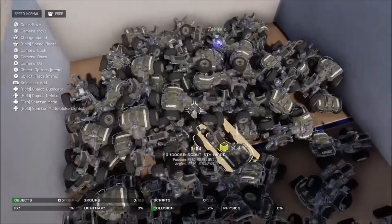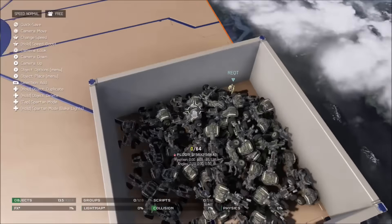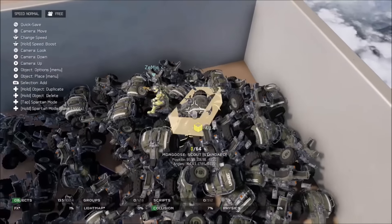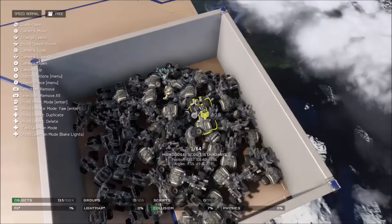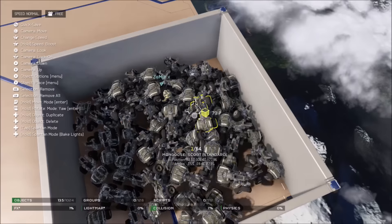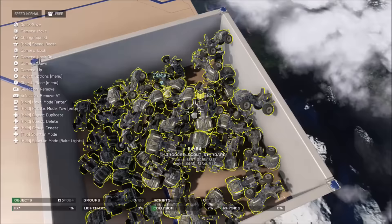So once you have about a hundred or so mongooses, just hop on and have somebody hop on the back — they don't have to hop on the back, but it'll be more fun for them. So once they do that, select one, then press X on the options, and then go to select all of them. There you go, they'll start levitating out.